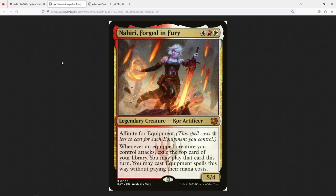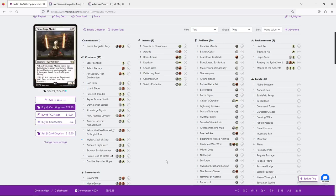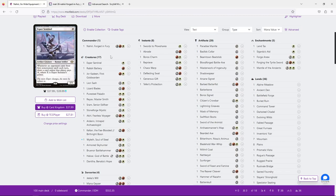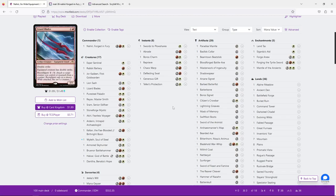If it's your second cast and you have at least six equipment, you can pay for the commander tax and only pay two mana to play her. Her main ability — the main reason you play her — is: whenever an equipped creature you control attacks, exile the top card of your library. You can play that card this turn, and if it's an equipment spell, you may cast it for free, but only off the top of the deck. She effectively lets you draw cards and get free equipment.